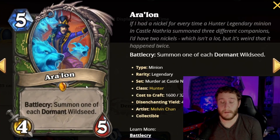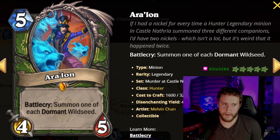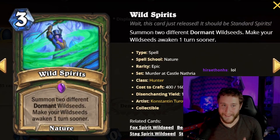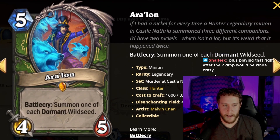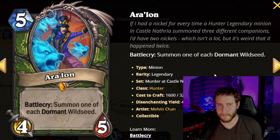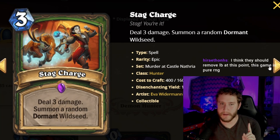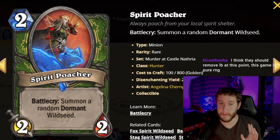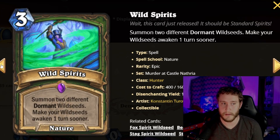That's not even the last Wild Seed card, because there's the legendary that comes with the package: Aralon, a five-mana 4/5 battlecry that summons one of each dormant Wild Seed — so you're guaranteed to hit all three. And if you play this then follow up with Wild Spirits, they all just pop at once. Basically, if you get any of these cards and draw them, you just win. The three-drop might be a low roll if played late, but anytime you play any of these before turn five, you're going to win.